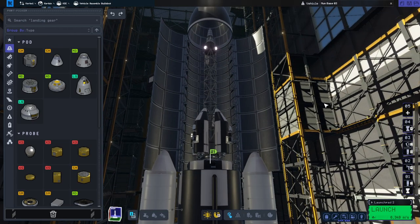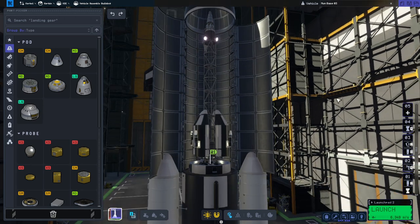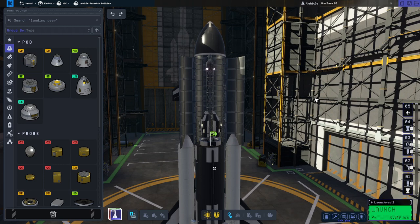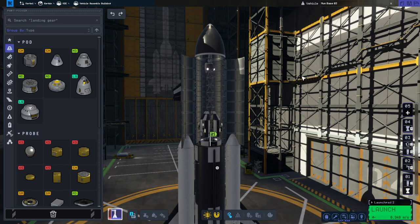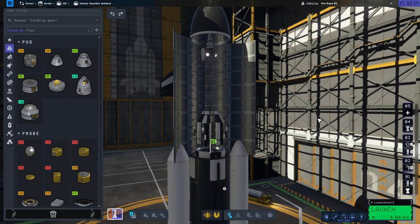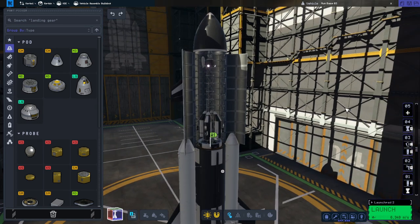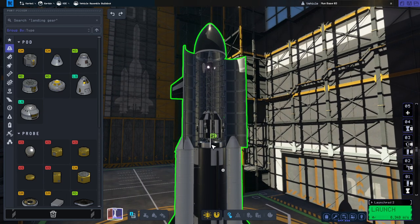We had problems with the coupler killing our launcher, so we've got docking ports this time - those are tried and true from the shuttle. We could use stack separators but I don't want to clean up the mess, so we'll just go with docking ports. I've tuned them so that they have the minimal docking attraction possible, and the root part is the reaction wheel.